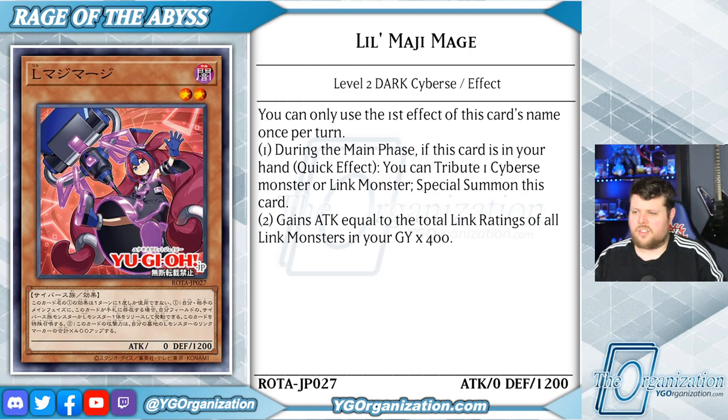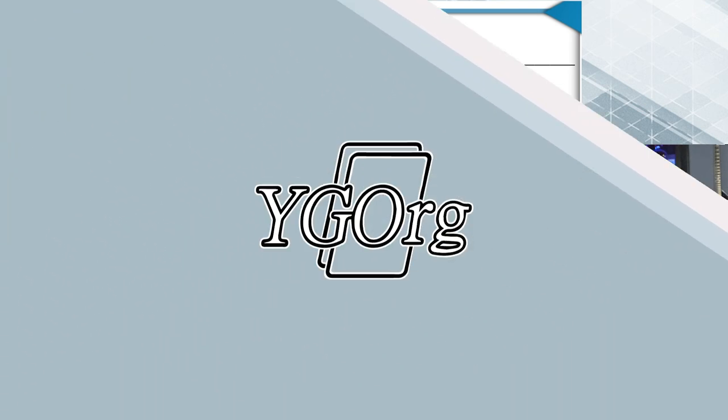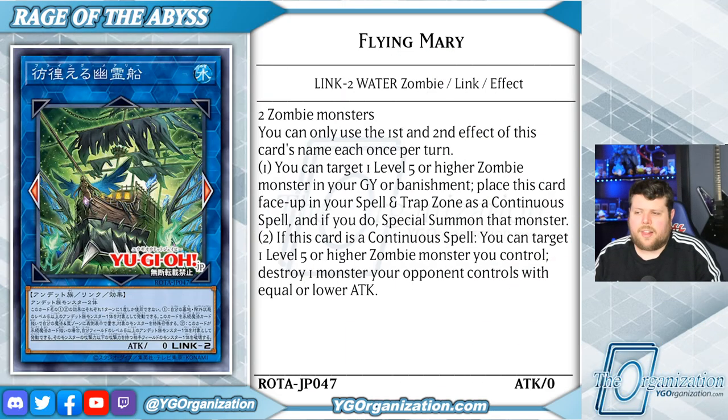Lil Magi Mage is a Dark Cyberse with two stars, zero attack, and 1200 defense. You can only use its first effect once per turn: during your main phase, if this card is in your hand, as a quick effect you can tribute one Cyberse monster or link monster to special summon this card. It also gains attack equal to the total link ratings of all link monsters in your graveyard times 400.